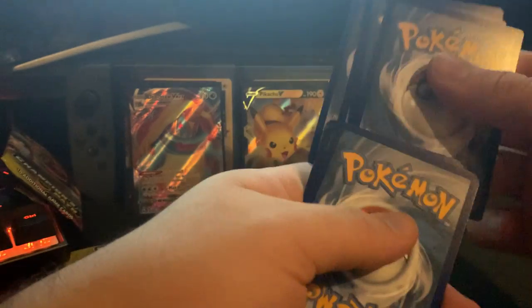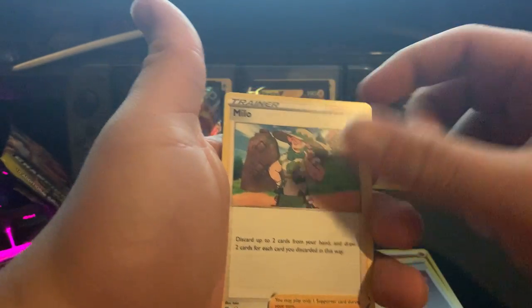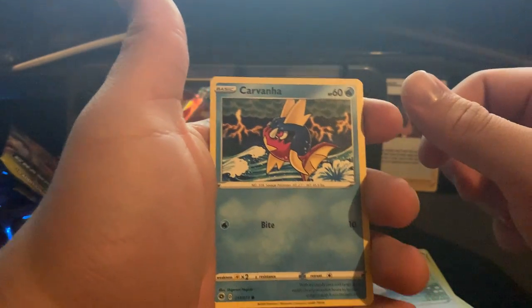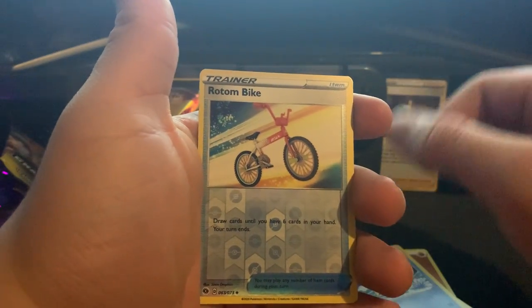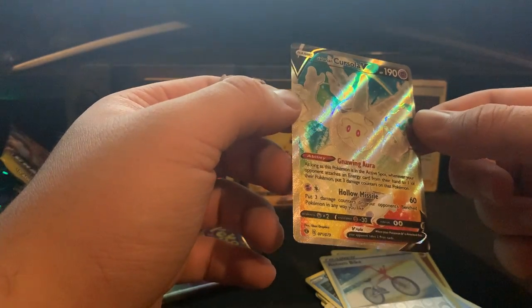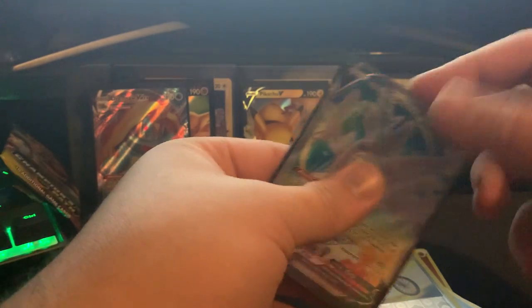We'll do the last great value Blastoise pack. Pulls: Fighting energy, Absol, Great Ball, Milo, Rolycoly, Dribblim, Vulpix, Swablu, Carvanha, Rotom Bike, Rotom Bike, and — wow, I think this is another secret rare! Cursola — full art too! Now this is full art. Wow, that's actually... wow. Cursola! Champions Path getting me excited to open up more this Friday.